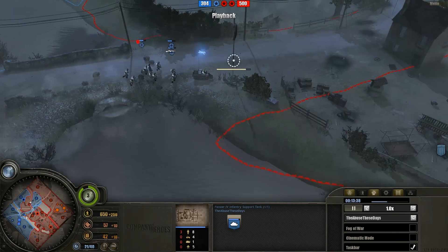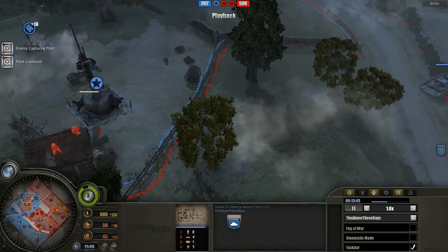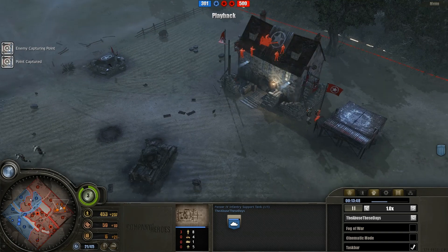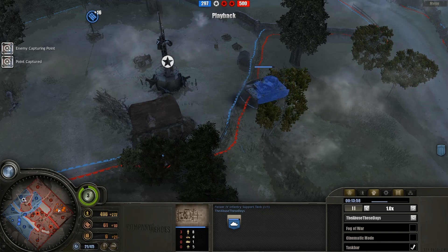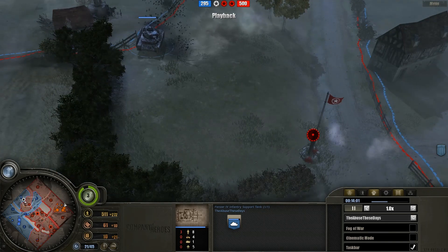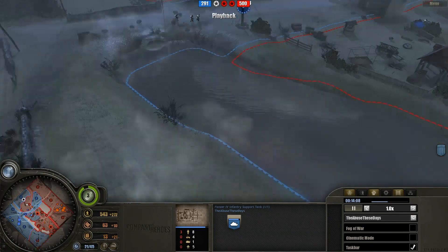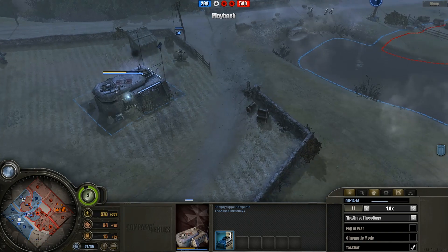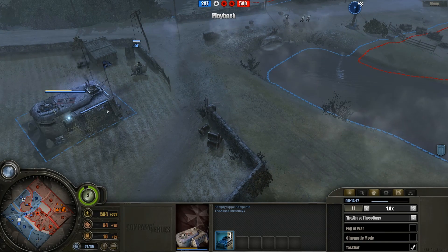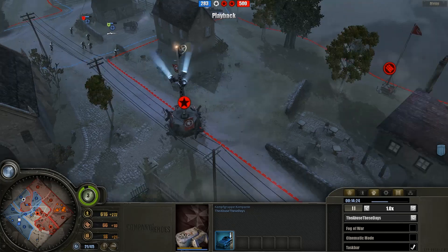At least there's another Panzer IV Support Tank out on the field. Very unusual strategies for the Panzer Elite — they're heavily relying on these tanks as the main force against the Americans. If the Americans had proper tanks come out, the Panzer Elite would be somewhat stuffed, as their only anti-tank is a weak version from the Panzer IV Support Tank. This is a very anti-infantry-heavy build with not much anti-tank.